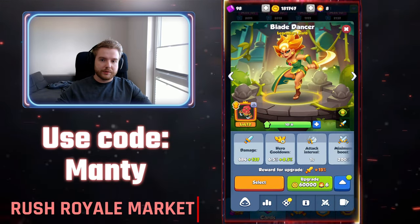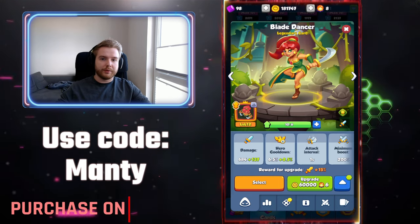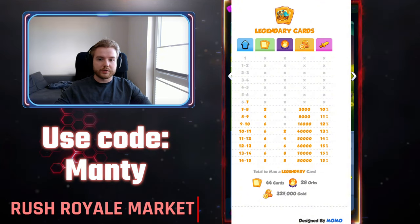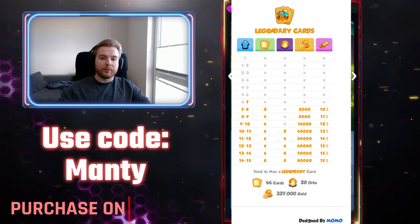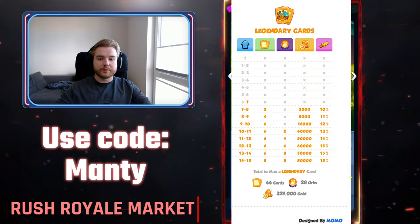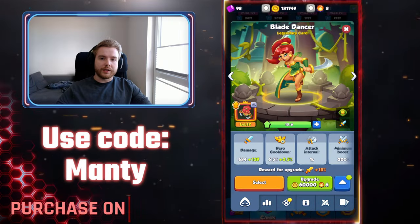What are magic orbs? They are a necessary part of upgrading your legendary units starting from level 11 and going above. Old players must remember these from magical crystals. I have a beautiful graphic designed by Momo — huge shout out — that shows exactly how many orbs you need for each upgrade, how much gold, how many copies, and how much crit percentage each upgrade gives. Overall you need 28 orbs for a maxed out unit at level 15. If you want this graphic, it is available in the Discord server.